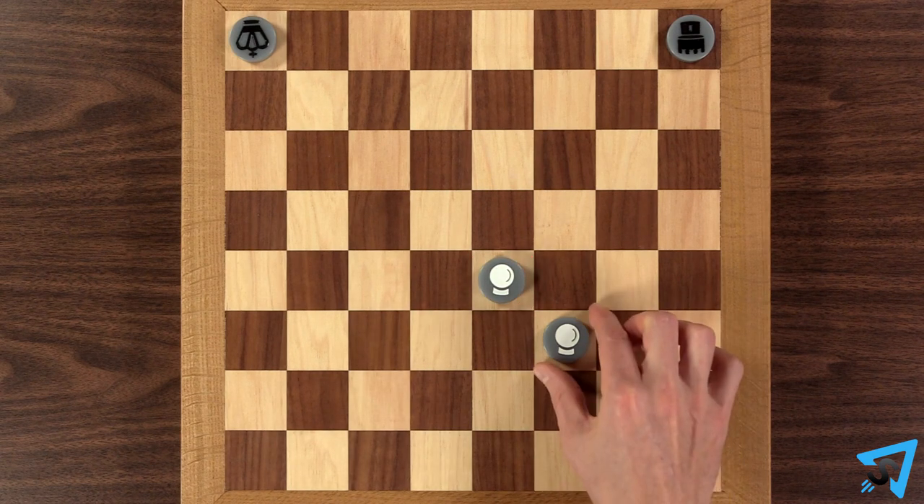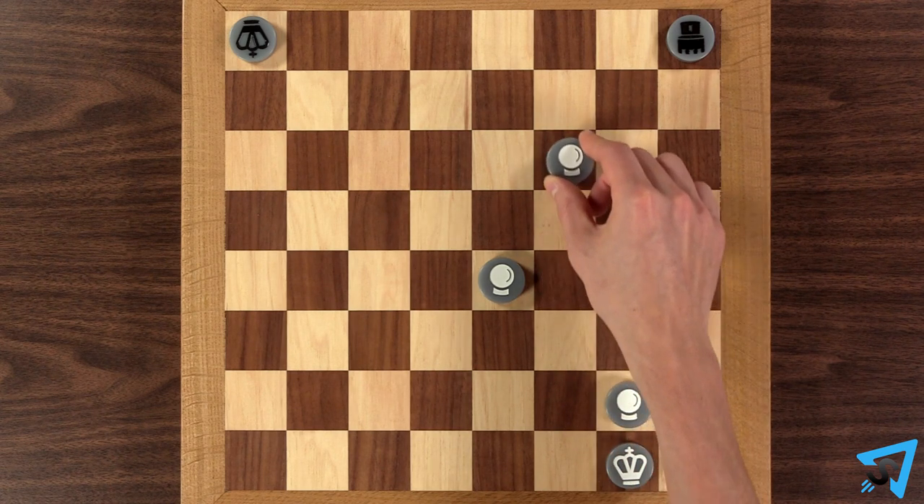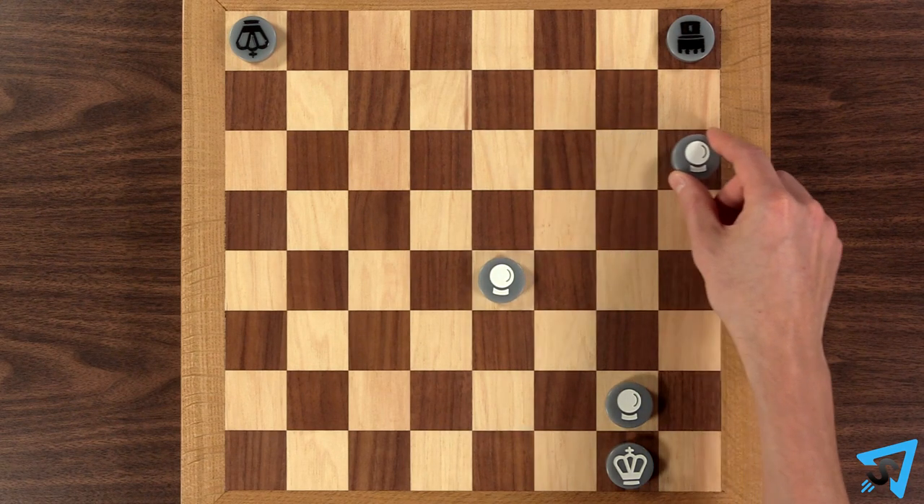Move that pawn up to 7 squares forward towards an opponent's piece. You are allowed to change direction and move to the side, but this is limited to one square at a time.